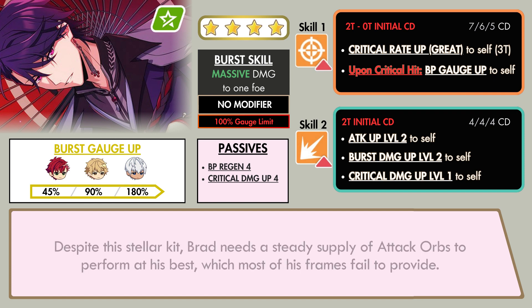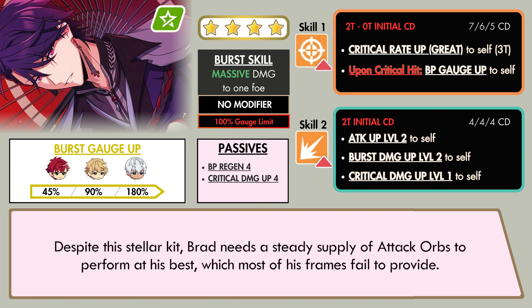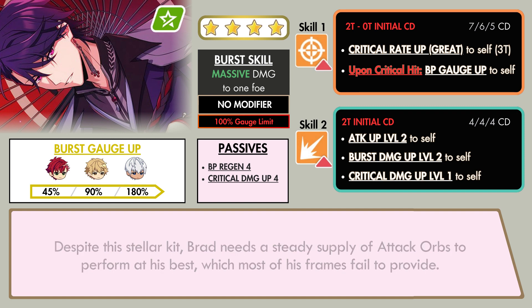Despite this stellar kit, Brad needs a steady supply of attack orbs to perform at his best, which most of his frames fail to provide. His burst skill also lacks an extra effect or modifier that could improve his performance, but this is a minor nitpick compared to other glaring issues that can apply to other DPS cards.